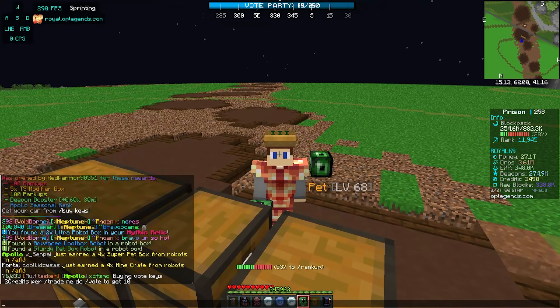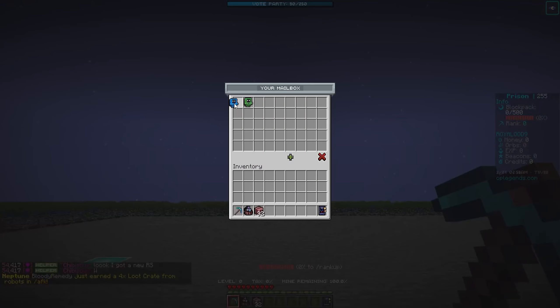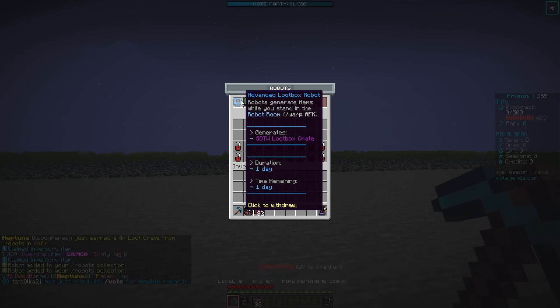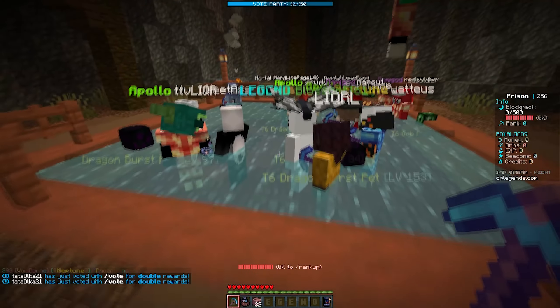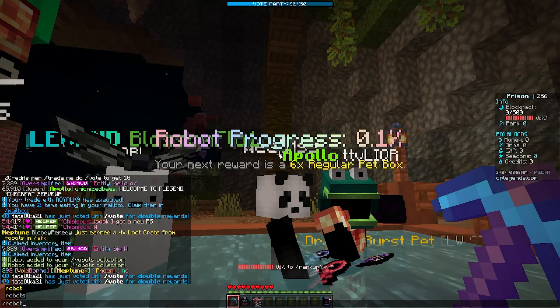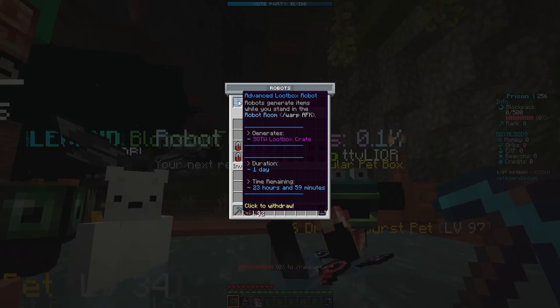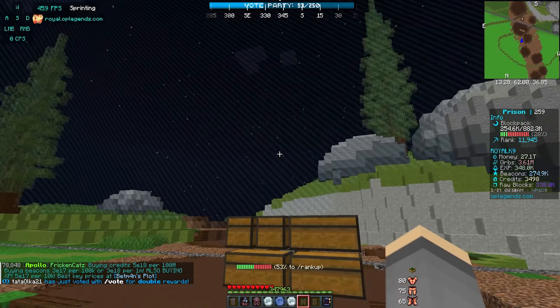My alt account is loading in, so we are on the alt account currently. I already traded it over via mailbox, and we are going to claim it. That goes into your slash robots. Whenever you have robots you go to slash AFK and just start AFK-ing. Now we are going to be generating start-of-the-world loot boxes - it's only one every day, but I will 100% take that. We are back on the main account, and the alt is going to be AFK 24/7.